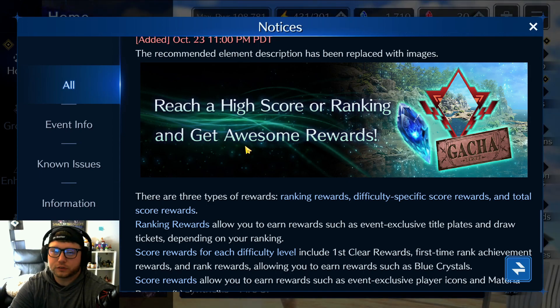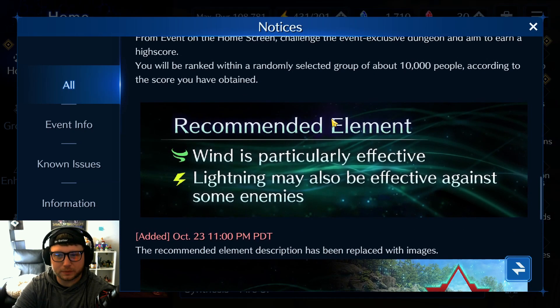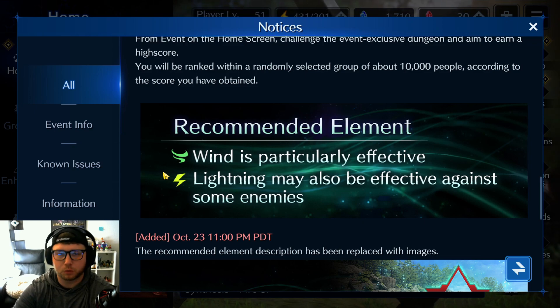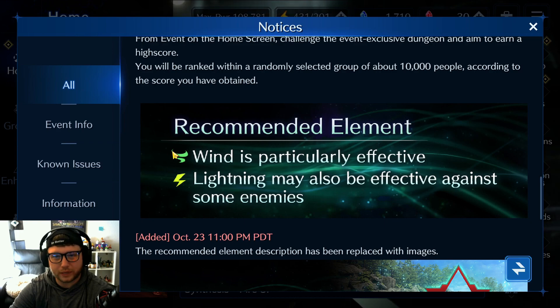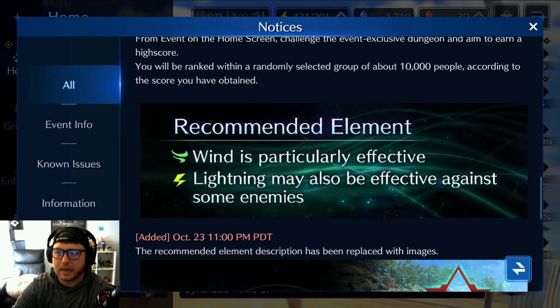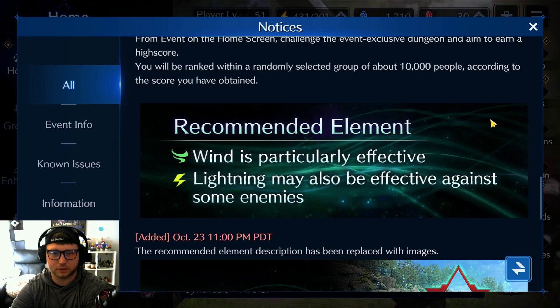If you're free-to-play or just looking for a team to build, the recommended elements are wind and lightning — mostly wind. So any wind weapons and wind material you have, bring them. Cloud's Marasame would be great for the lightning portion, and for wind damage you can have Lucia's Pulse Gun, Aerith's Prism Rod, Zack's Falchion, and I think Glenn has one called the Shock Cluster as well.